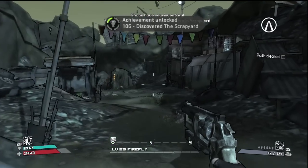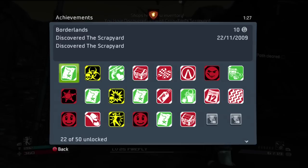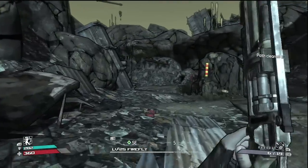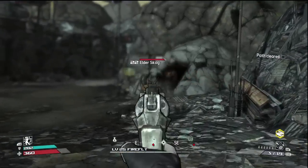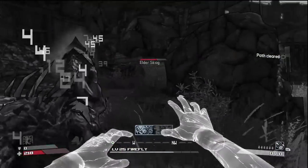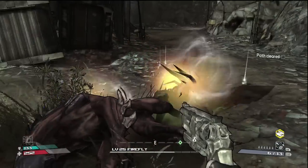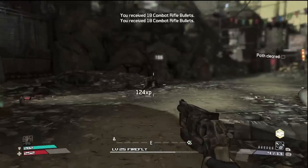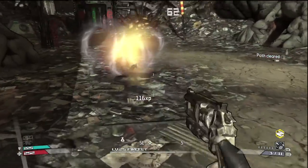Going in there, you discover the scrapyard for another ten gamer score — last one was five. In here you'll find some skags of all the varieties. My elemental abilities are really starting to take effect damage-wise — that's where all the power and hurt attacks come from, just the corrosiveness and the shocking abilities.